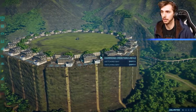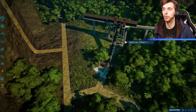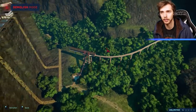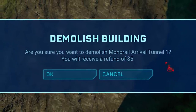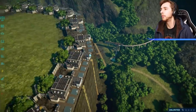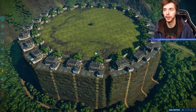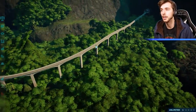But what I had done that I hadn't even realized - I had deleted the monorail. The arrival point, it's called an arrival point, which you should be able to delete. Normally, you can't delete this. I wonder in Sandbox if that's normal, but I can do that. I can also delete the monorail arrival tunnel for $5. That one actually cost money. And then I proceeded to do all of this.